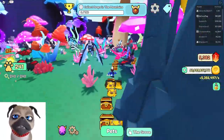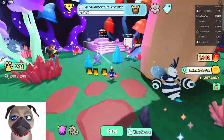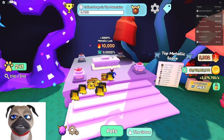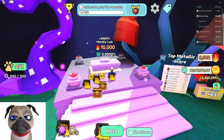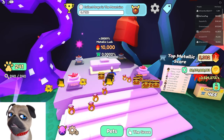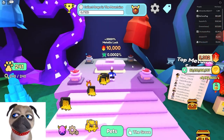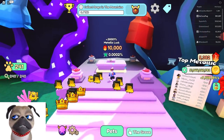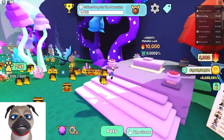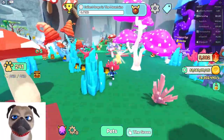There's also metallic luck — my metallic luck right now is 0.002, which is pretty good. I spent a lot of mythical stones, so I'm going to stay here and do upgrades in my rebirth cave.